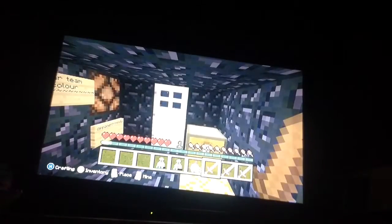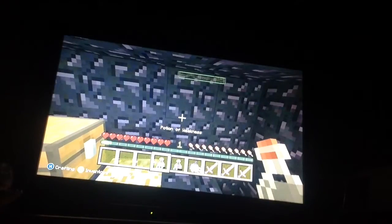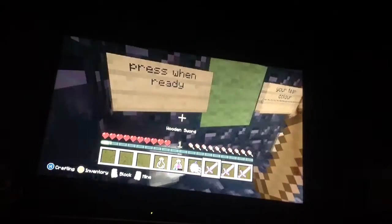I'm the green team, he's the red team. We have to first drink the potion of weakness — this will stop us from killing each other. We also have emergency items for help, and we have Knockback 2 wooden swords.